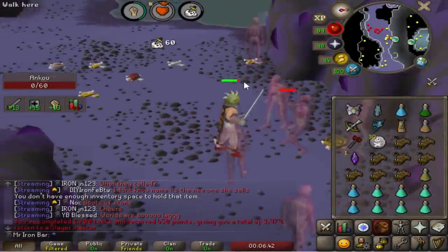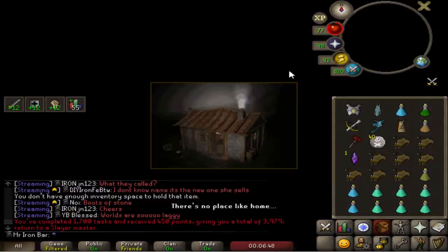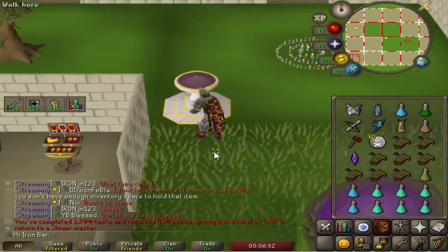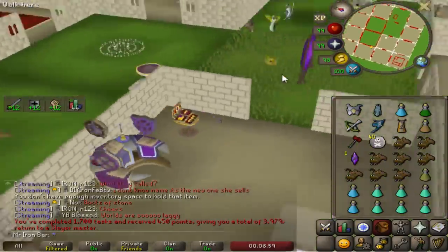This is my first ever Konar task completed, exactly as planned, done on the 1700 task, giving me 450 points and totaling up to almost 4000 points. This is perfect — lots of points for skipping to get this Hydra task. Chances are we're getting it today for sure.